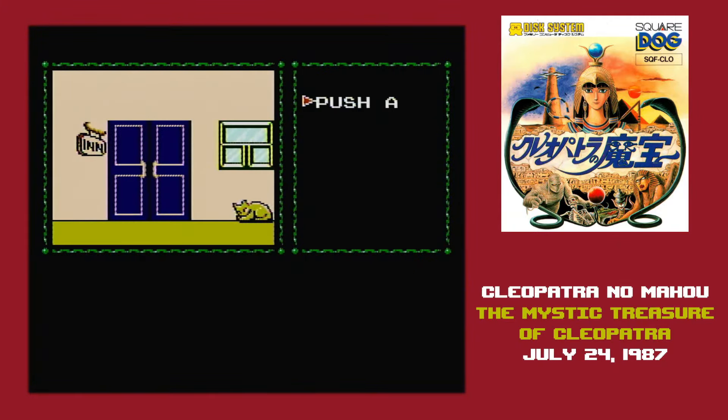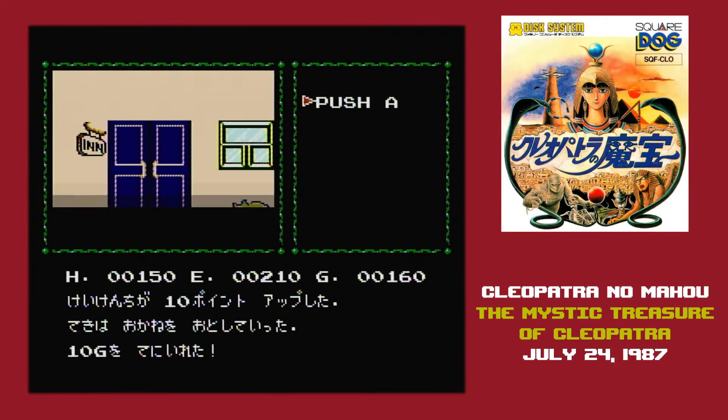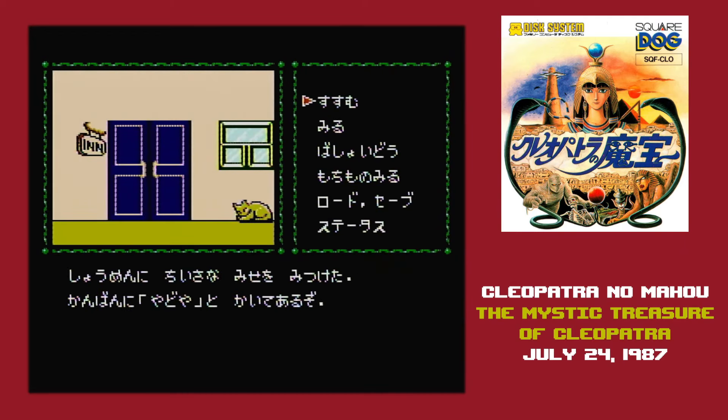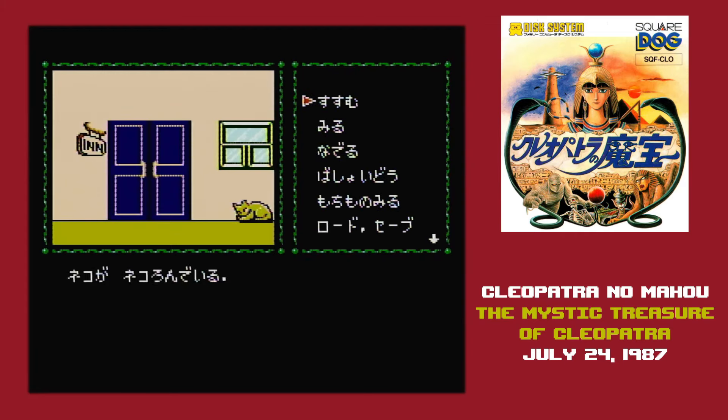So the way you have to do this is just stand in front of the inn and interact with something — I recommend petting the cat — because every time you choose a menu command, it could trigger an attack. When you get past the level-up threshold, save your game, and then keep going until you're able to buy the equipment that you need to continue the quest.